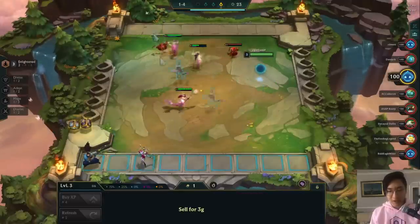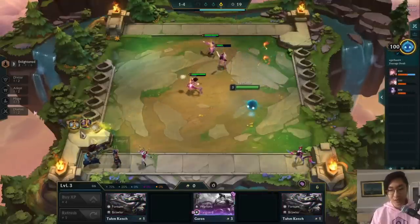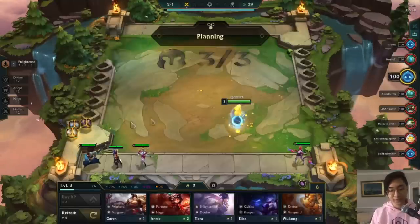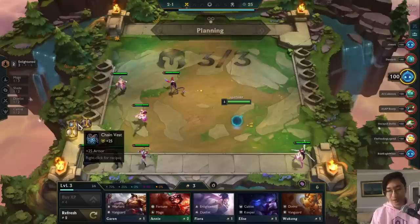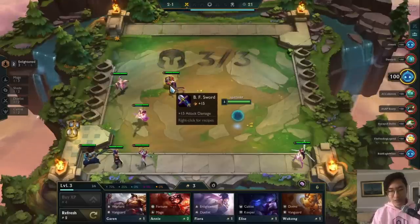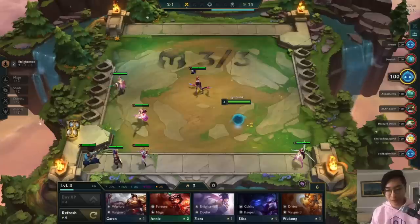We get an Evelyn here — it's really funny this comes up because my friend wanted me to troll a little by playing Evelyn carry. We ended up getting her really early. I slammed Guardian Angel on her, and we just wanted to see if three-star Evelyn can actually do any damage since she got buffed this patch.